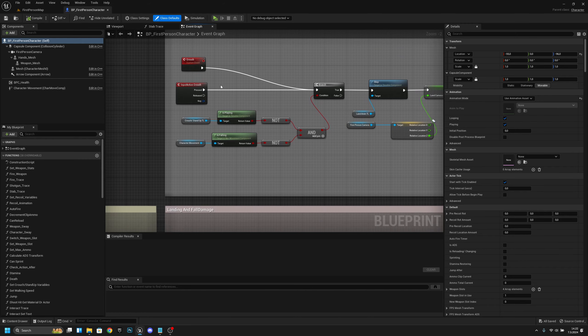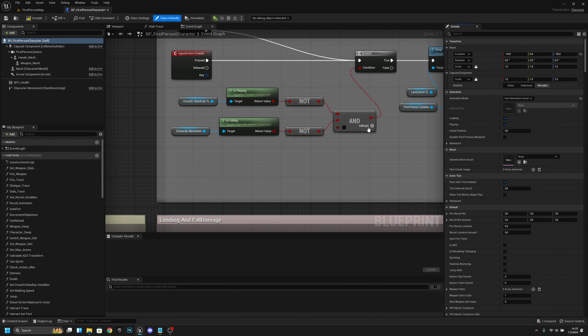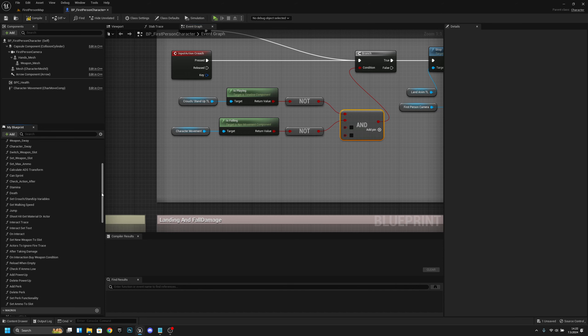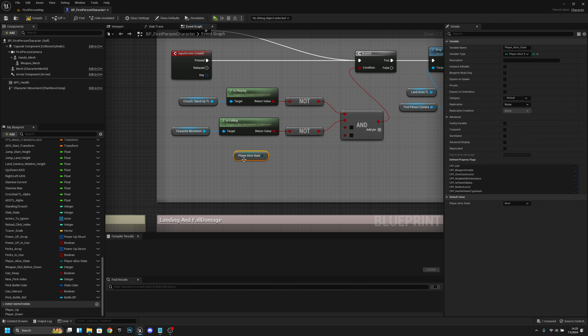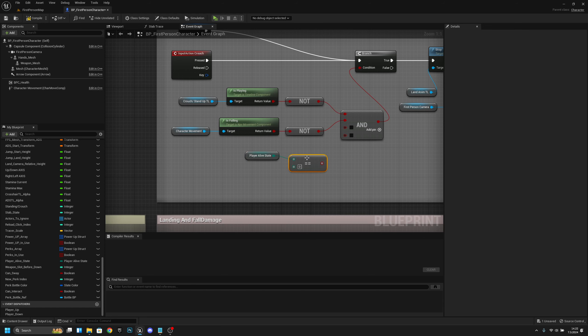And we want to find our Crouch Stand-Up function. Okay, it's here. At the start where we have this branch with the displaying and stuff like that, we want to add an AND boolean node and add two pins here. First, we want to get the variable Player Alive State and check if Player Alive State is equal to zero. Now let's connect it.